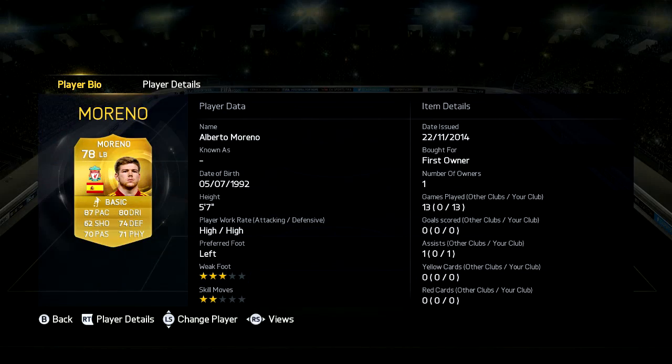Now in the left back position we have Moreno — I got him in a pack as well — 5 foot 7, high-high work rates, the fastest left back in the Premier League. He's really good: 87 pace, 80 dribbling, 62 shooting, 74 defending, 74 physical and 70 passing.